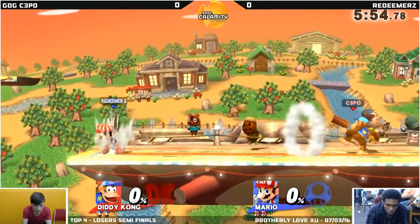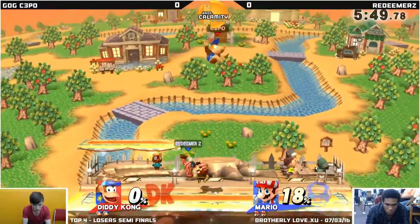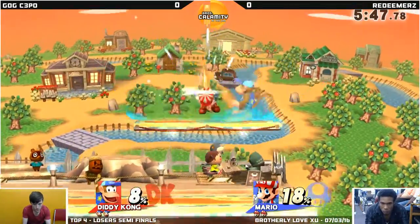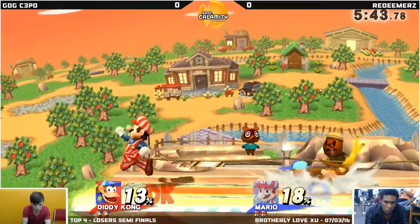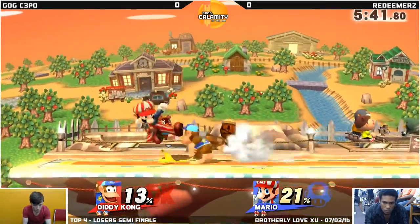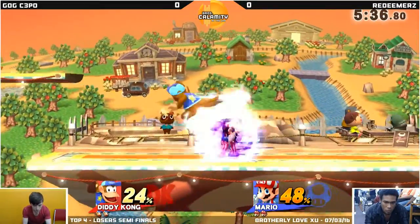C3PO doing a good job already of momentum cancelling with that side B and peanut pop time. We're gonna see a lot of good damage come off these throws today from both characters. Both characters rely a lot on getting damage from their down throw. And this banana is gonna be a little bit of trouble here for Redeemer Z. 48% — very nice.